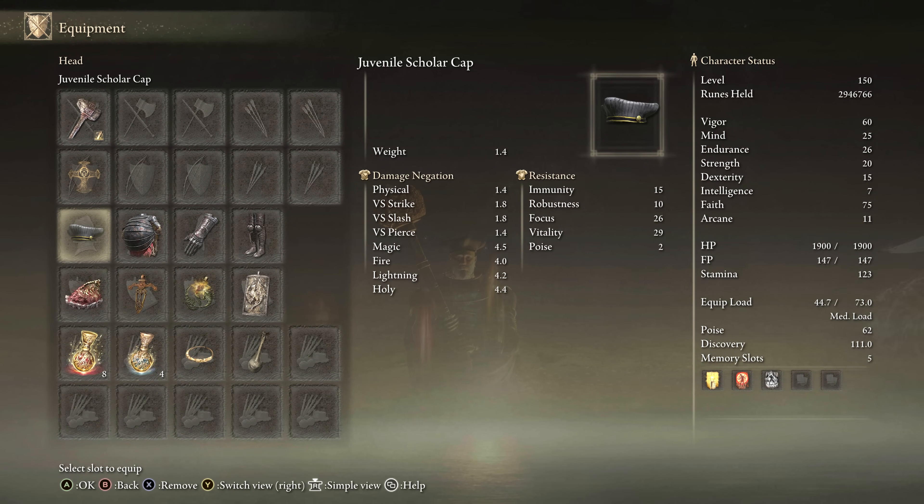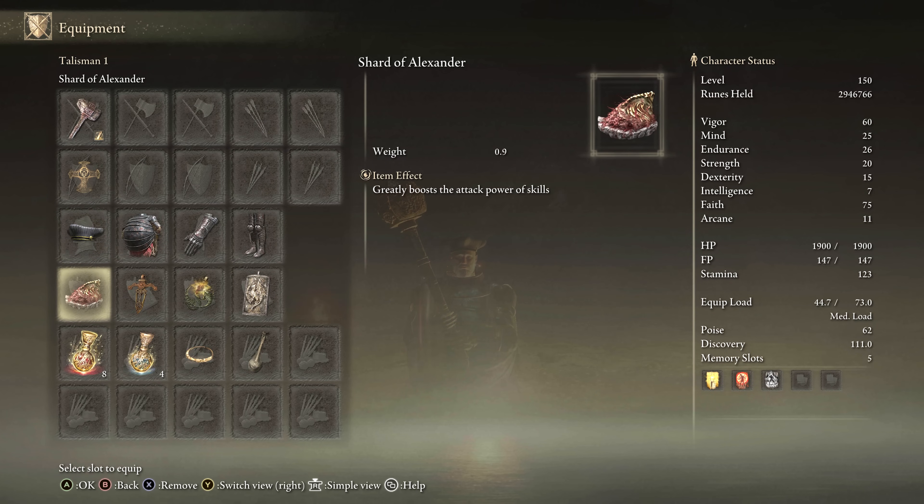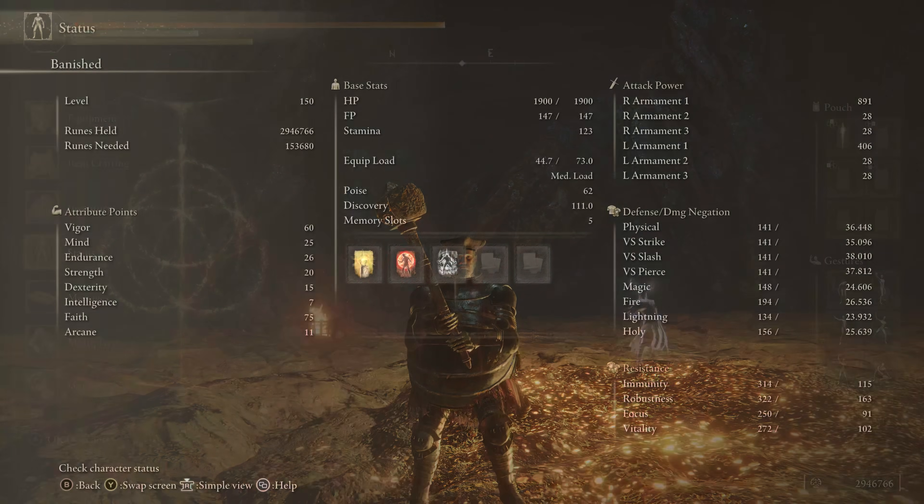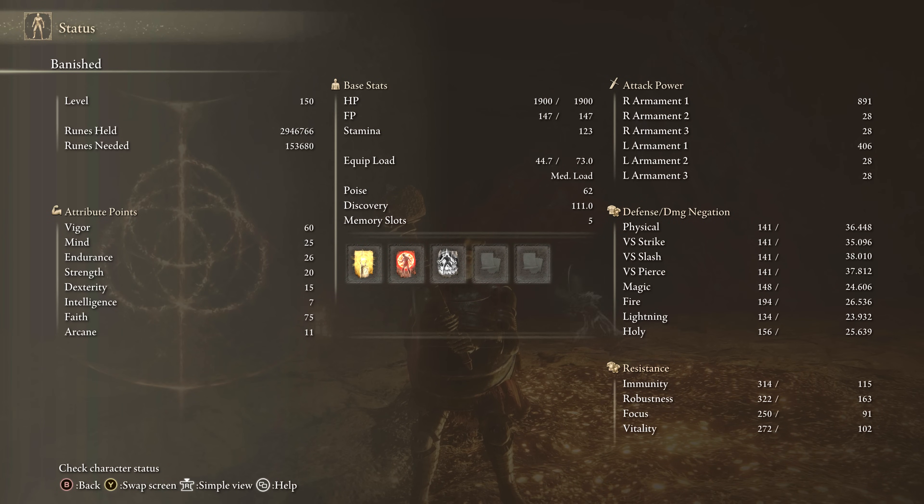For equipment: Hammer in Sacred Affinity with Prayerful Strike, Erdtree Seal, random heavy armor set. Talismans: Shard of Alexander, Ritual Sword's Talisman, Sacred Scorpion Charm, Dragon Crest Greatshield Talisman, Holy Cracked Tear, Faith Cracked Tear. For stats: another Faith-based build. We did a couple of Dexterity builds and a couple of Faith builds this video. Using Golden Vow, Flame Grant Me Strength, and Noble's Presence. We have 60 Vigor, 25 Mind, 26 Endurance, and 20 Strength for a well-rounded Prayerful Strike setup.